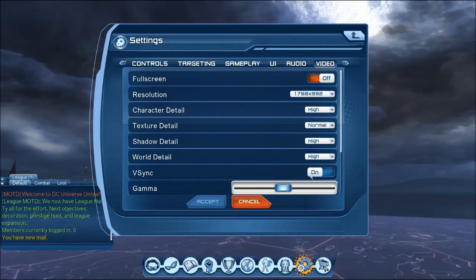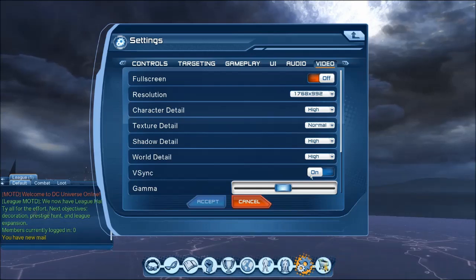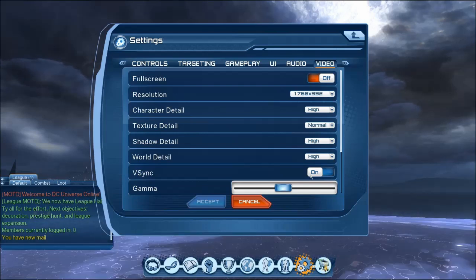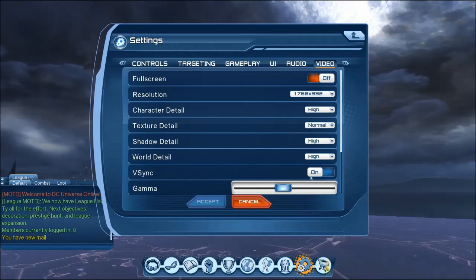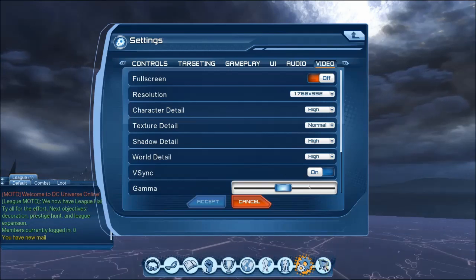So if you switch V-Sync off, then it's actually going to boost up your graphics card. Your graphics card is going to be working as hard as it can to produce a better frame rate in DCUO. V-Sync is also only going to keep a steadier frame rate, but having it off will give you more frames overall.